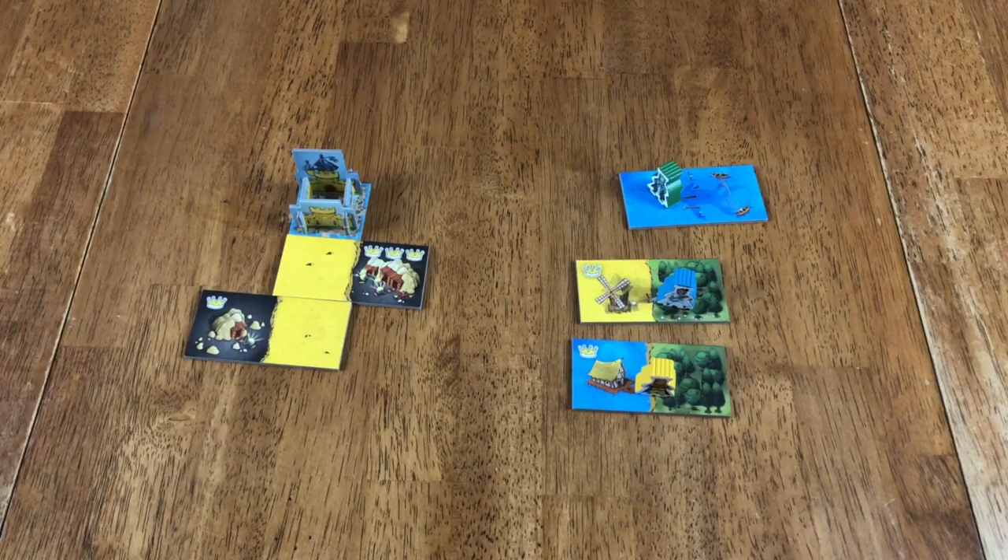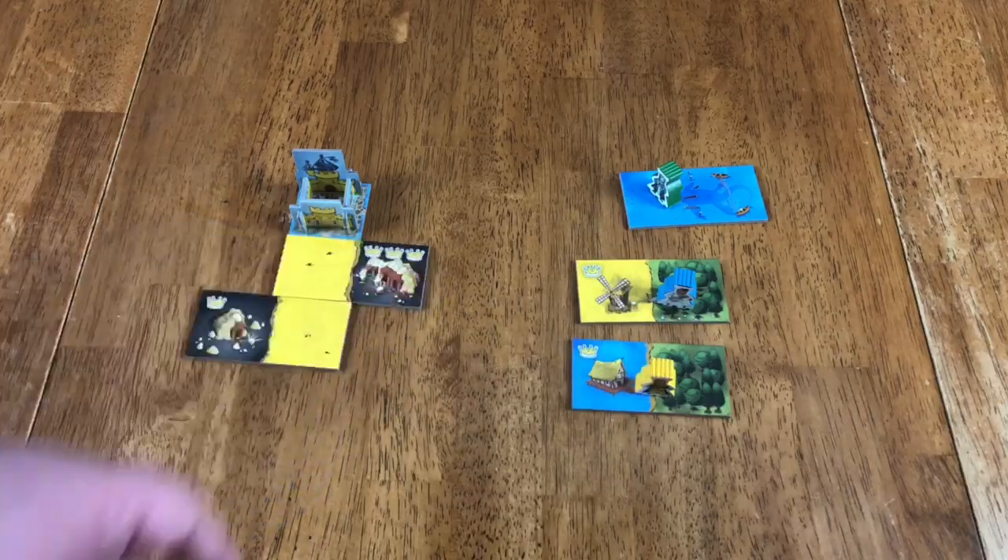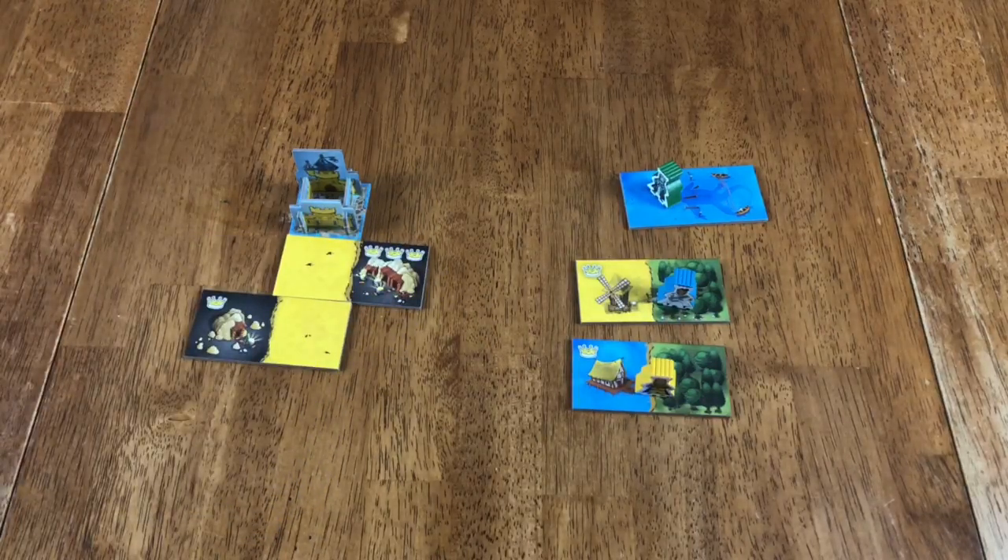At the end of the game, you count up every single region — all of your yellows, mines, water — and multiply each by how many crowns are touching them. You might have two different sets of water; if they're not touching, you multiply those separately. You only add tiles that are all connected together and multiply by the crowns inside that one section. Whoever has the most points wins.